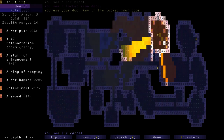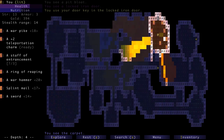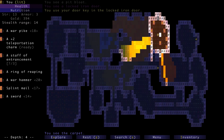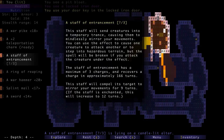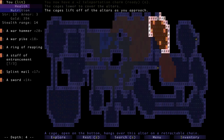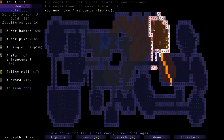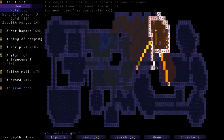I'm going to rule out the war pike and sword — if going for a weapon I'd want the warhammer. Splint mail is tempting. But I'm going to rule out the ring since we have no charms or staffs. And the entrancement staff is complicated to use. I'm going to go with the teleportation charm so we have it if we need it. When we step off the altar a cage drops down. I tried throwing a dart onto the altar to fool it into thinking the weight was still there — nope, doesn't work. We get one thing. Alright, good enough. Let's head down to the next level.